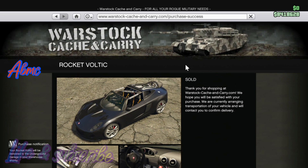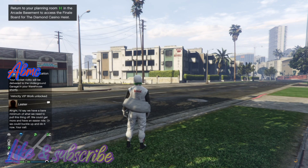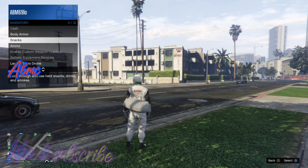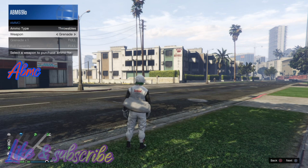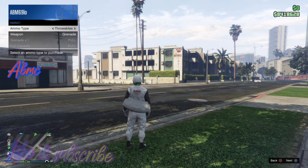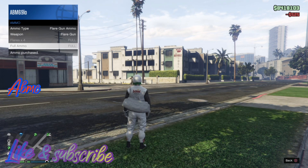After this it's basic stuff: buy ammo, change outfit, make a save, change session, buy ammo again, make a save, change outfit, make a save. Make sure you get the save circle when you do that.